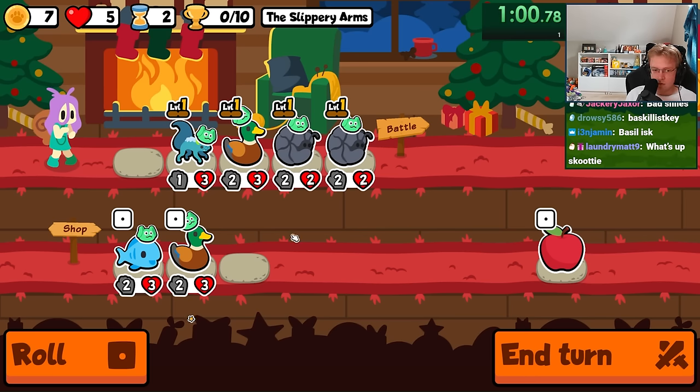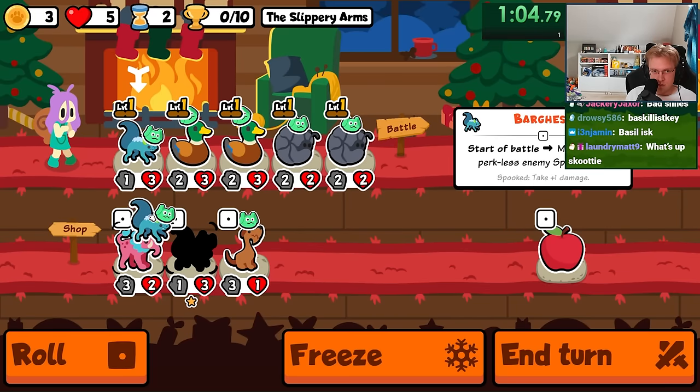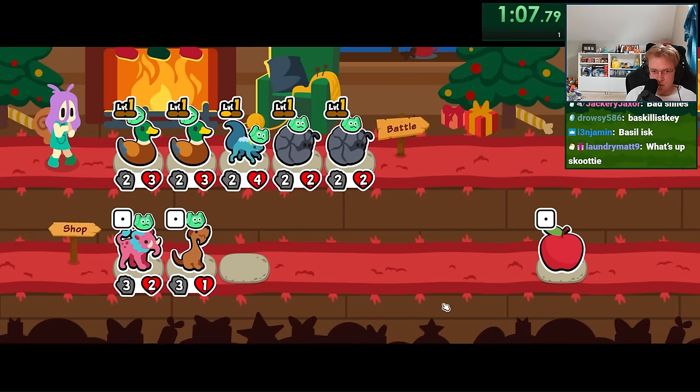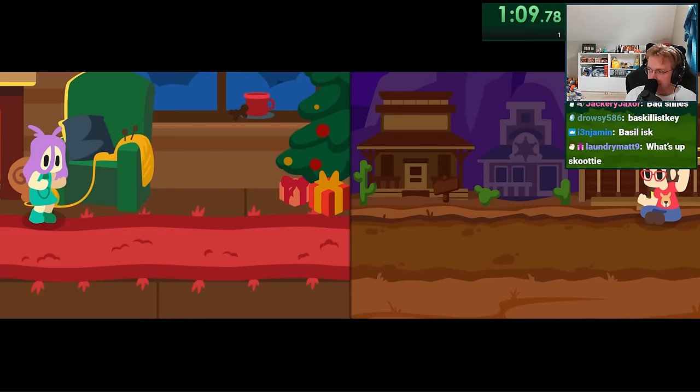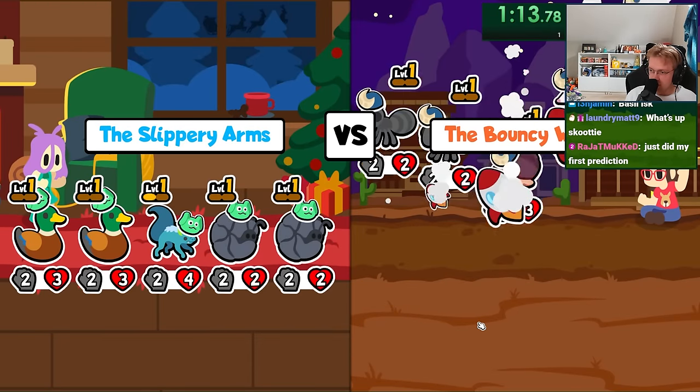Typically in the later rounds, your opposing team's frontmost pet will have a decently strong ability, but if you can get your Basilisk to 50 attack, it can turn the opposing pet into a rock, completely removing any of their abilities — which, when it's a pet like a leopard, lionfish, or even a Worf, can completely counter their entire team.